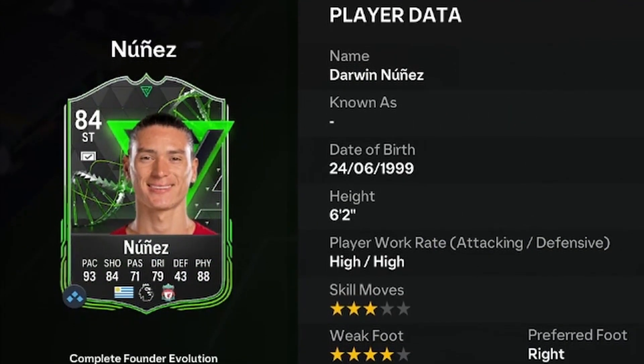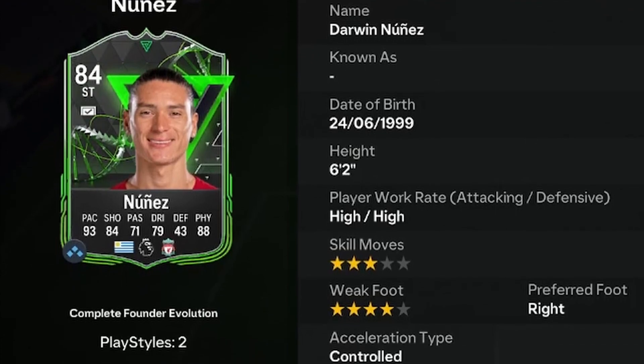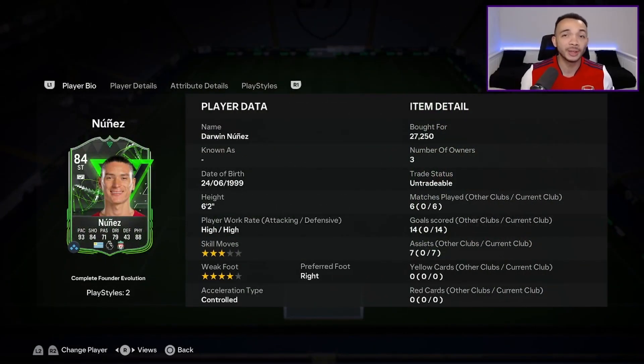He's six feet two inches tall with high/high work rates, preferred foot is right, four-star weak foot and three-star skill moves. The weak foot is improved through the evolution — he's three-star originally. With the finisher chem style he is the controlled accelerate type.